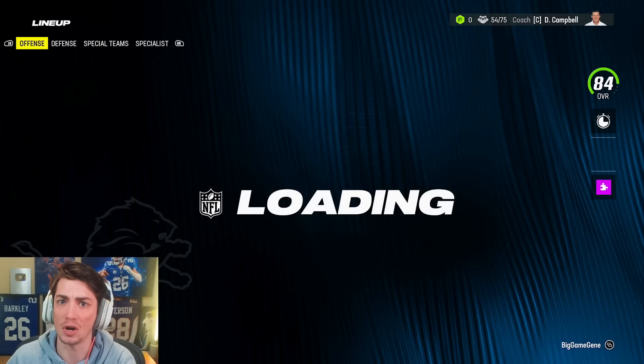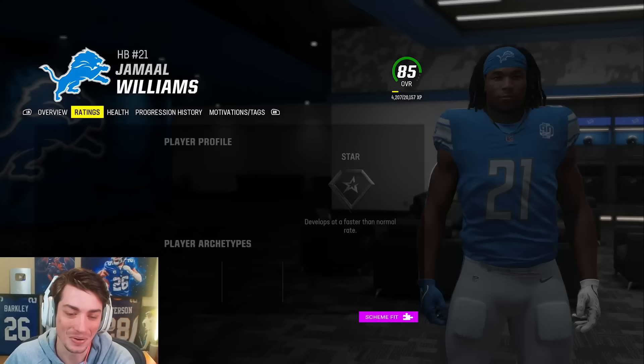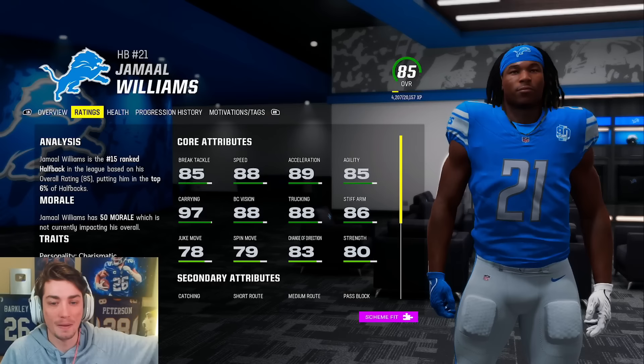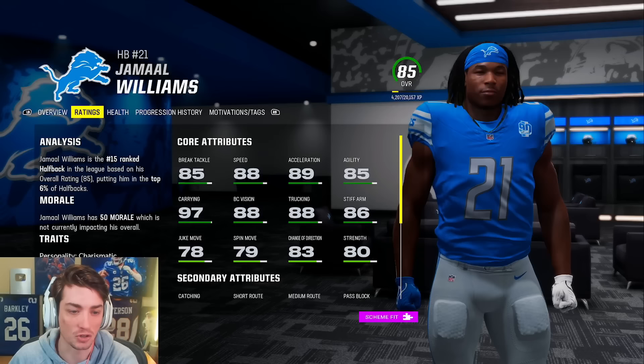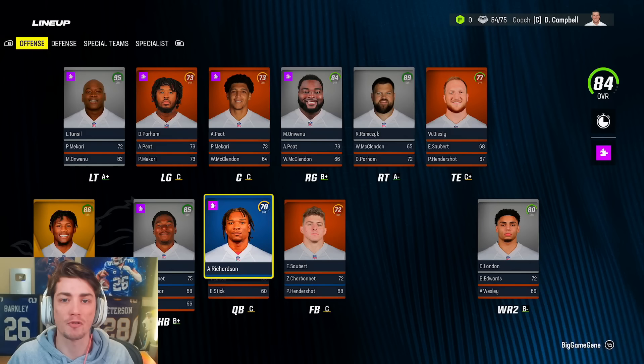Jamal Williams is an 85. I don't know how they do overalls, but that just seems nuts. He's a nice short yardage goal line guy, but he's not the 15th best running back in the league. I know his touchdowns from last year, but I'm looking at skill set. That's another reason I don't like fantasy football historically — it goes too far away from what real life actually is. It leads to guys like Austin Eckler being valued over Justin Herbert, which I've seen on TikTok.